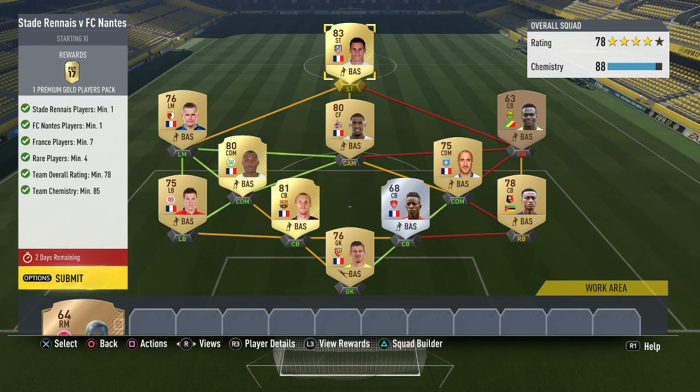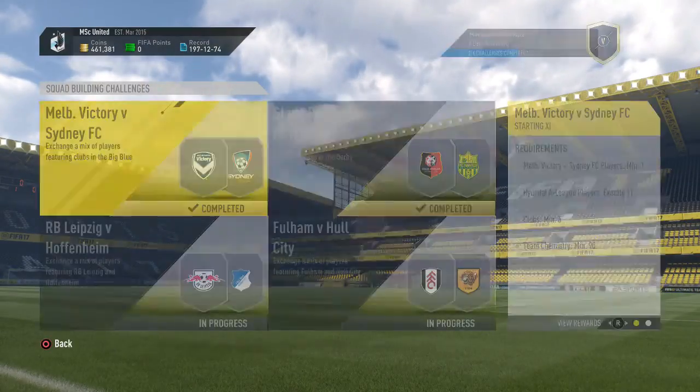In this squad you need a Stade Rennes player — our right back who was actually a center back — and one Nantes player, another bronze center back, so we don't lose too much since we'll pack him again in the bronze pack method. You need seven France players, and importantly they don't have to be from Ligue 1, so I used Bundesliga players plus Gamera and Mathieu from the Spanish league. You also need at least four rare players, an overall rating of 78, and 85 chemistry. We match all requirements and get a premium gold players pack.